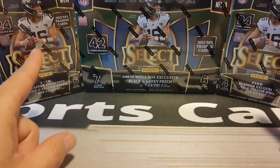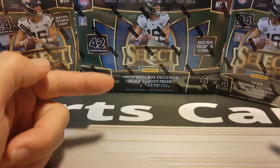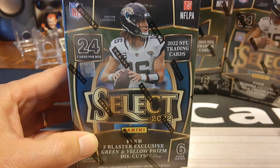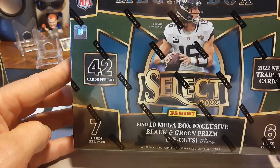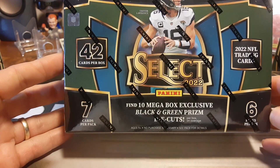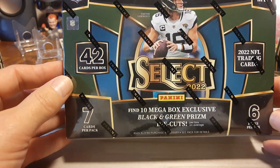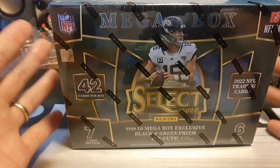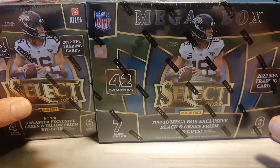Is it better to get two Blasters or one Mega? That's what we're going to tackle today. You get more cards in the Blasters — 24 cards per Blaster, which is typical. You see it in Panini Prism, Optic, Select, Mosaic — no different, 24 cards. The Megabox has only 42 cards, so you're short basically six cards compared to two Blasters. The price per card is going to vary a little bit on that, but is it worth it to get the Megabox?